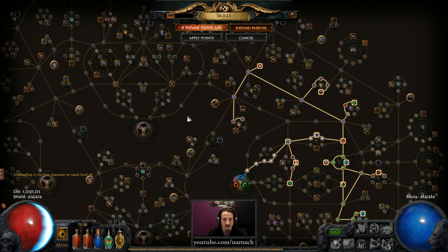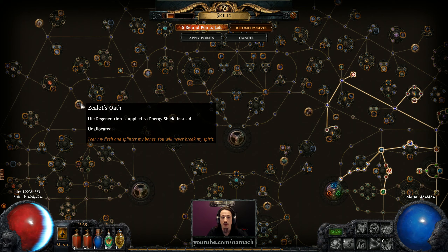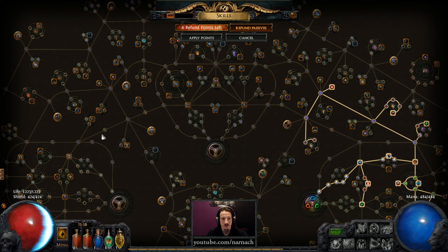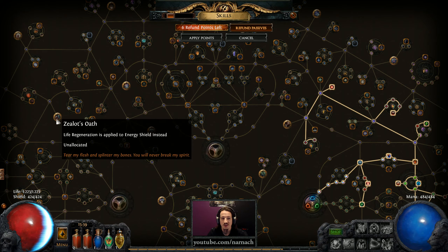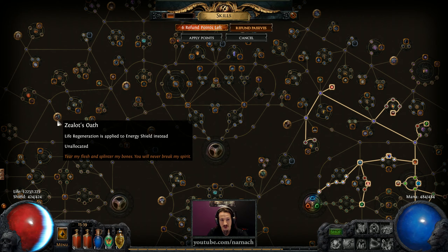Those who have played with energy shield builds before will remember: Zealot's Oath applies your life regeneration to your energy shield instead of to your life. The thing is, as a shadow, Zealot's Oath is quite far away. You can make builds that path towards it and use it, but it's going to cost you about 7 to 10 travel nodes just to get Zealot's Oath, and that is a lot of energy shield or damage or other things that you will have to sacrifice for it.